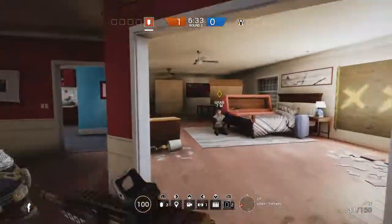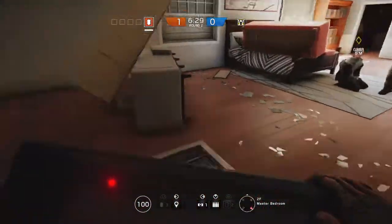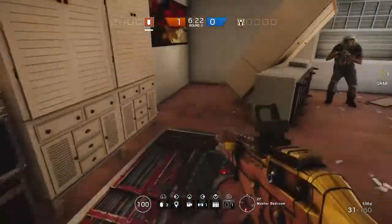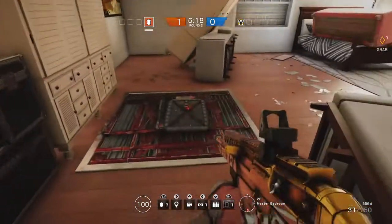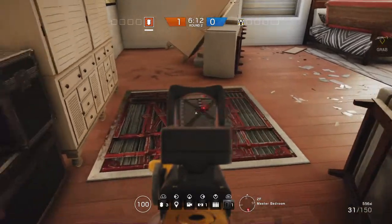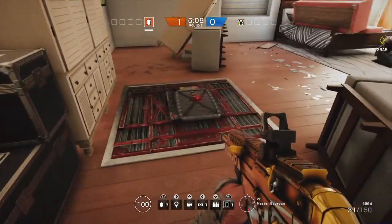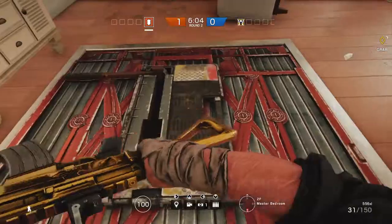The first trick: you can actually destroy Thermite's charges. I'm going to go ahead and put this right here, and Muffin, you can go downstairs and shoot this out from below. I'll be up here watching it. And there you have it — it is completely gone!